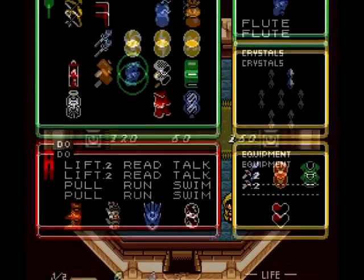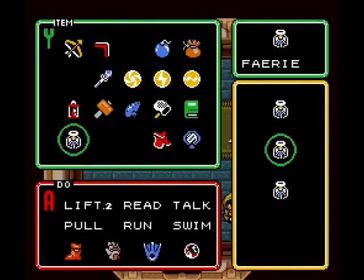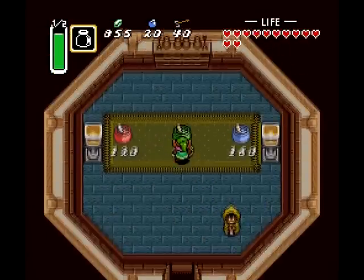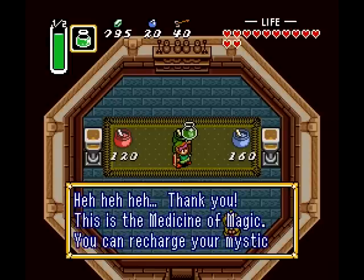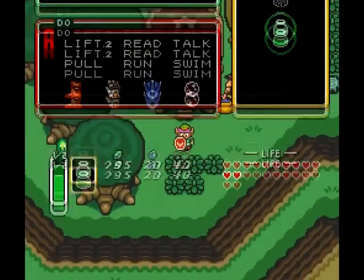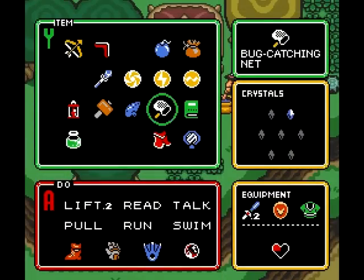You can either pick up the red potion or the green one — I'd recommend the green one because it's cheap, and I'm cheap. You can also go to the Waterfall of Wishing and throw in a bottle to get the green potion for free. Anyway, once you've got the green potion, you head to Death Mountain.